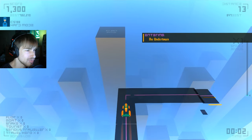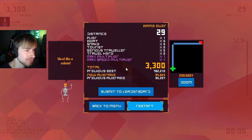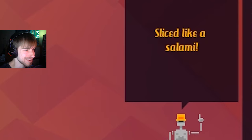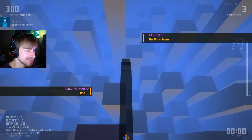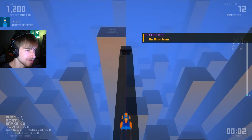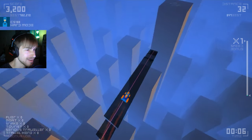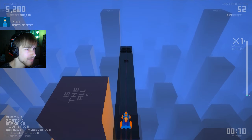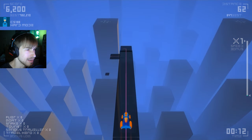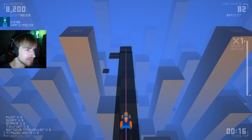Essentially, you are on this track and you need to do everything you can to stay on the track and avoid the obstacles, which I did not do there. So basically, you use the arrow keys on the keyboard — left to go left, right to go right, up to jump over an obstacle you can jump over, and then down to evade one of those vertical ones in the center.